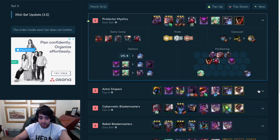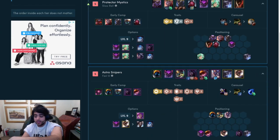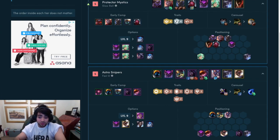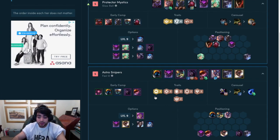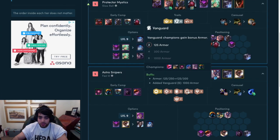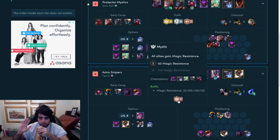The next comp is Astro Snipers. This is the most fun comp right now for me personally — it's my personal favourite comp to play right now. The new Astro trait reduces mana cost by 30, which is really big. And then the rest is Snipers, Vanguard, Cryo, Darkstar, and Mythic again. Mythic has come back with a vengeance this patch — it's actually so good.